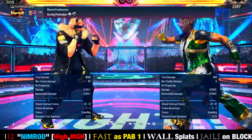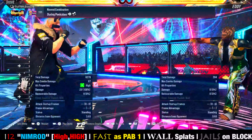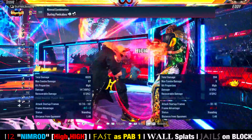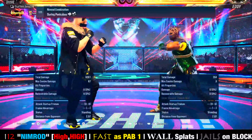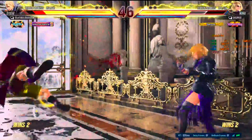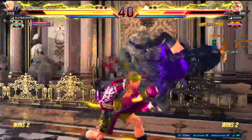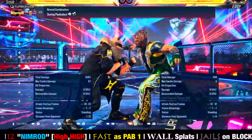Nimrod combination — peek-a-boo forward one plus two — comes out very fast. This move is just as fast as peek-a-boo one-two; they share the same startup frames. However, the advantage of the Nimrod combo is that not only is it the fastest speed out of peek-a-boo, it also gives a wall splat on hit.